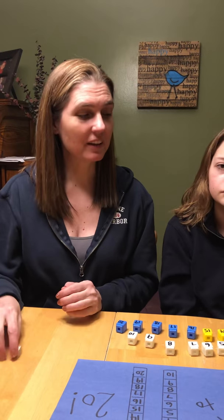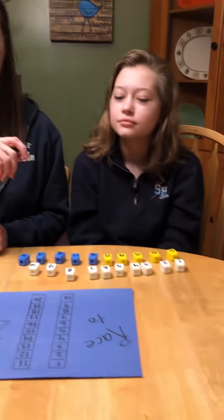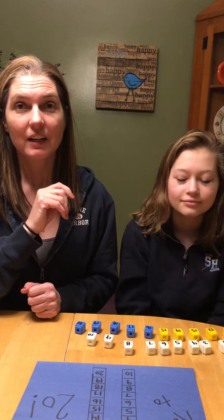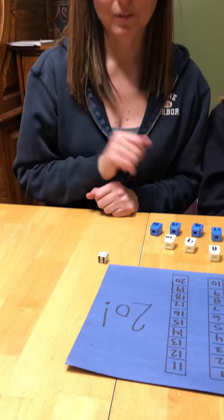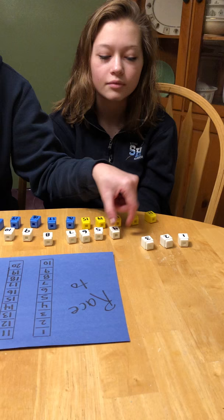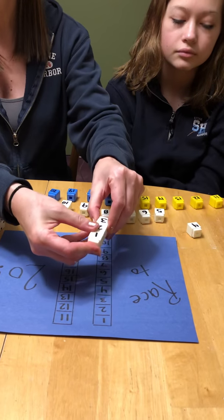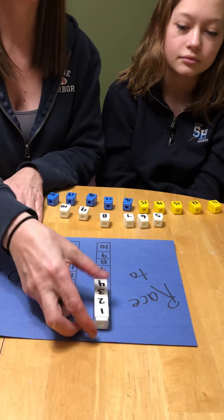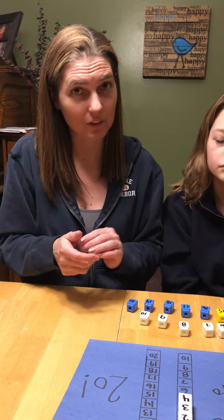Okay great, so we're gonna get started. We're gonna roll the dice and the dice is gonna tell me how many numbers I'm going to put down on the board. We're gonna start with 1 and go to 20. Becca and I are going to work together to get to 20 and you're gonna work with anyone you're playing with at home, or just by yourself, to get to 20. So let's get started. I'm rolling a 4, so I'm gonna take the first 4 numbers — 1, 2, 3, 4 — and put them on the board. Make sure that you're counting them and looking at the numbers because we want to practice counting to 20 and knowing the tricky teen numbers.